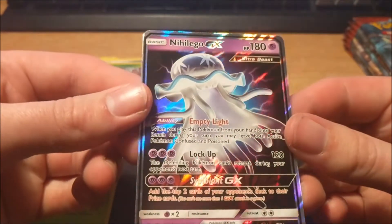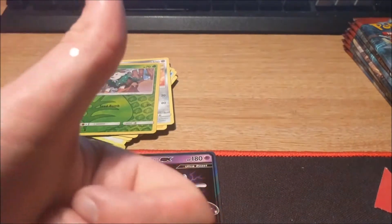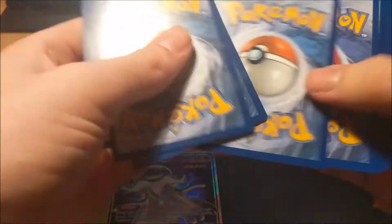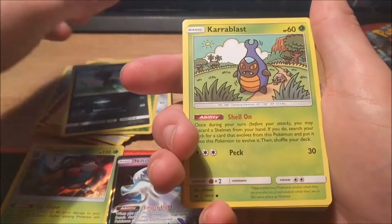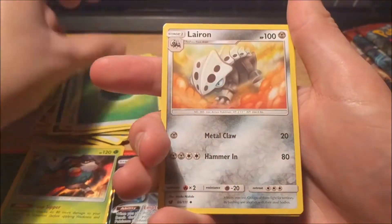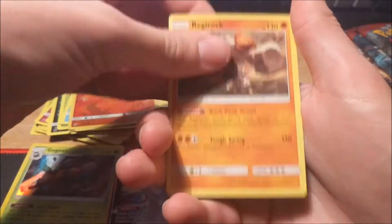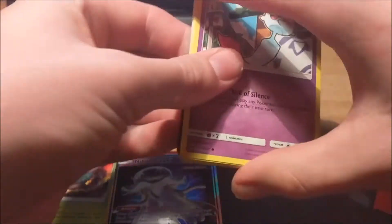It's just a jellyfish but it's an Ultra Beast, so no doubt that's good. Next pack: Dino, Karrablast, Jangmo-o, Mankey, Braviary, Leaf Energy, Larvitar, Alolan Graveler, Gladion, Numbala reverse, and a Regirock — regular rare. Nothing to shout about so far apart from the Ultra Beast.